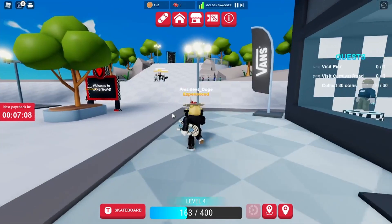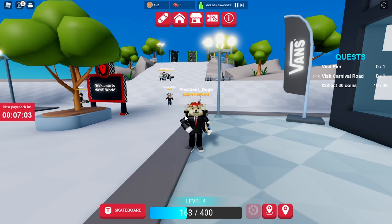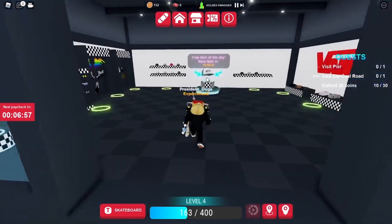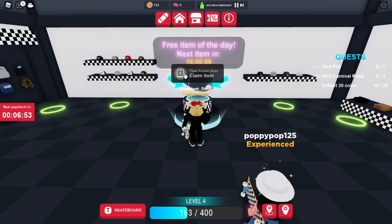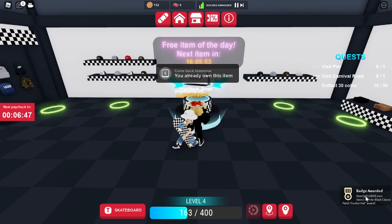So what you want to do is just spawn here. You want to either skate here or walk here into this building and it should have a sign saying free item inside. You want to go in here and it should say free item of the day. You want to click on claim item. Once you claim item, you want to click on okay and you should have the badge for it.